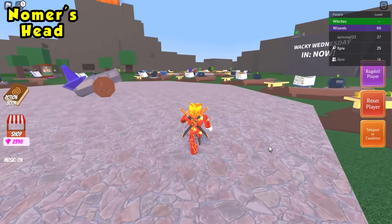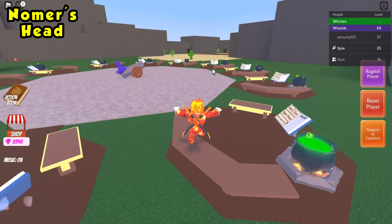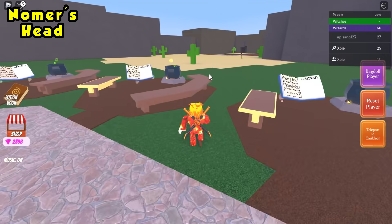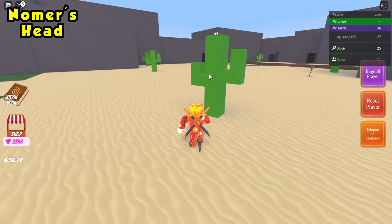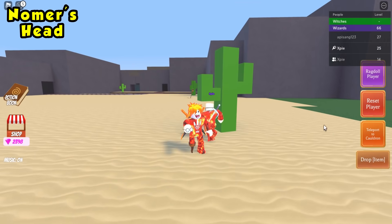The next ingredient is Gnomer's head. Head back to the desert but only go to the first cactus. Look on top of the cactus and you'll see a pair of glasses. Click the glasses and teleport back to your cauldron.